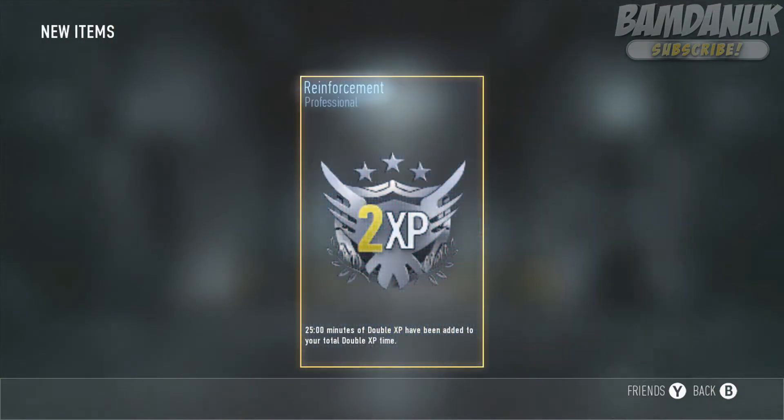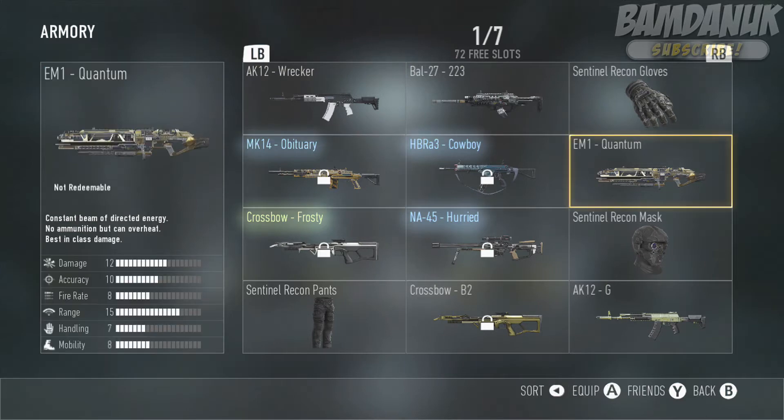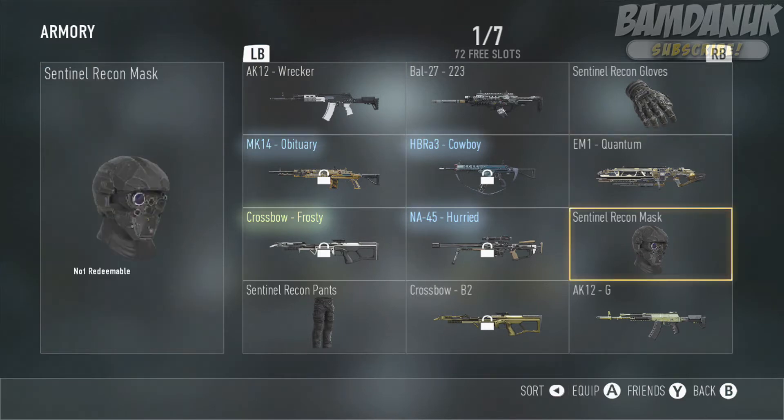And if you didn't know already, basically when you prestige you can pick a permanent unlock, and this can be a gun, a perk, anything on Advanced Warfare, which is great.